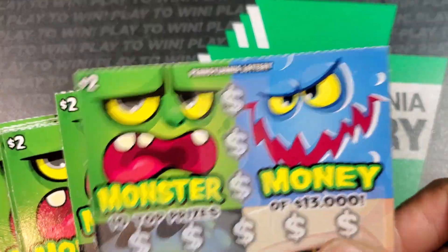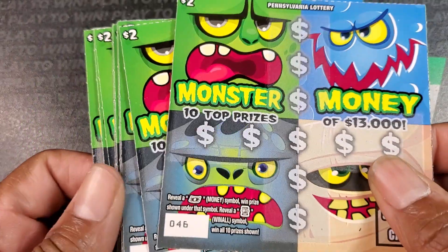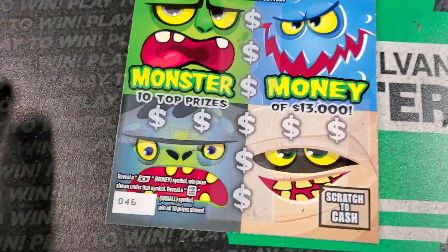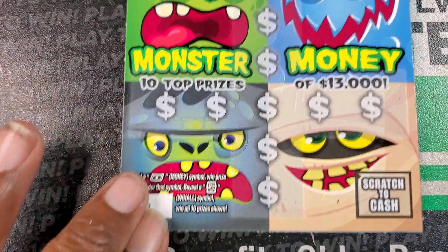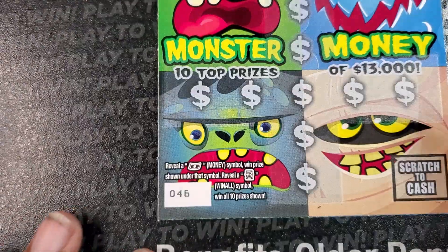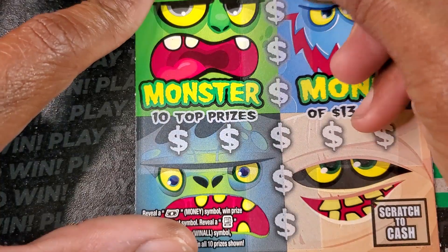Welcome back guys. We're here with a 15-pack of the Monster Money tickets — tickets 46 through 60. We need to reveal the float note symbol to win the prize, and this Frankenstein little head is a win-all. Let's see how we do.